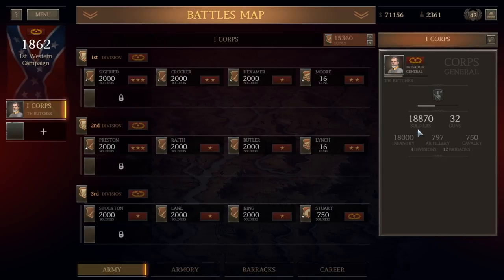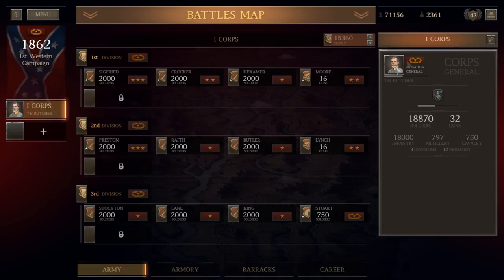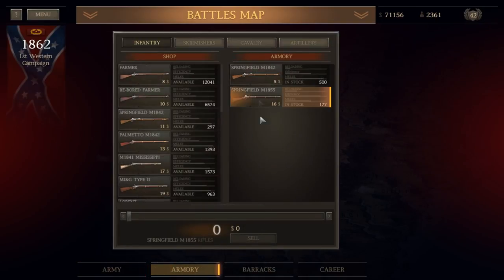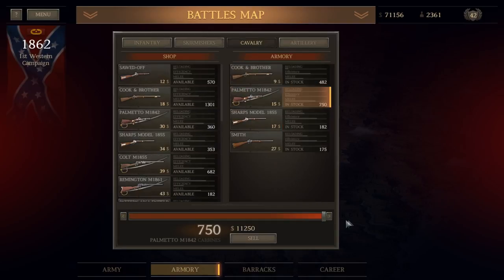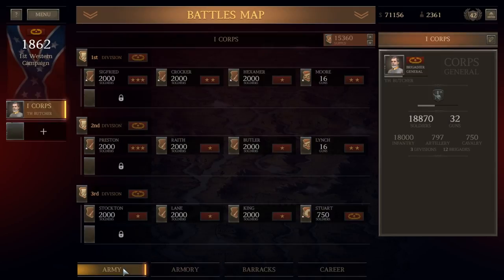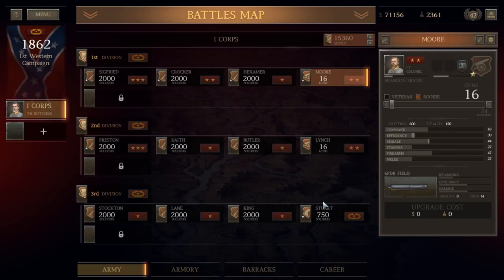With these additions, we've increased the corps from 13,500 infantry up to 18,000 infantry — a far stronger corps. We could start thinking about building a second corps, but we'll probably wait until after Shiloh, since you can only bring one corps to battle at Shiloh anyway. We've still got $71,000 and 2,300 recruits in our arsenal. We've got quite a bit of weaponry we could sell — Springfields for $2,800, Sharps for $3,000, Smiths for $4,700, Colts for almost $4,000 — but we're not going to do that quite yet. We also don't have enough artillery in stockpile to form a new battery.